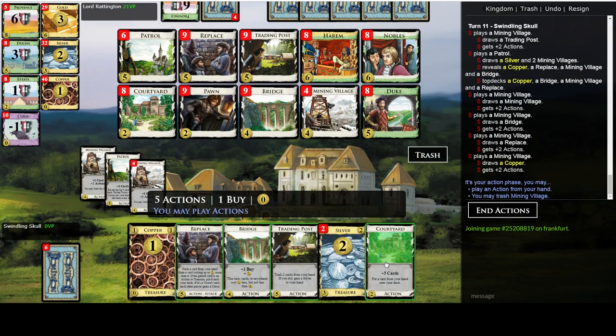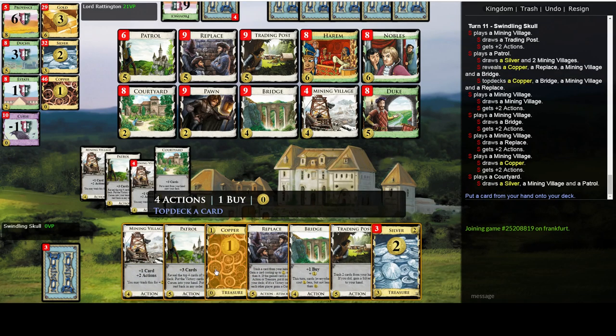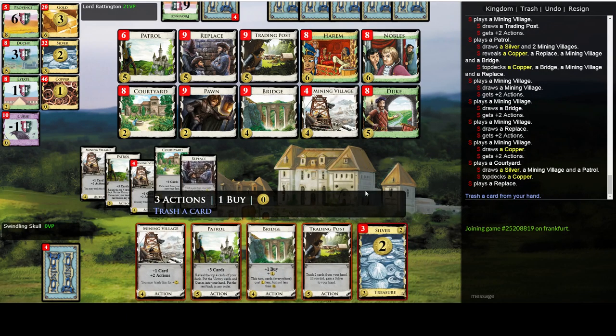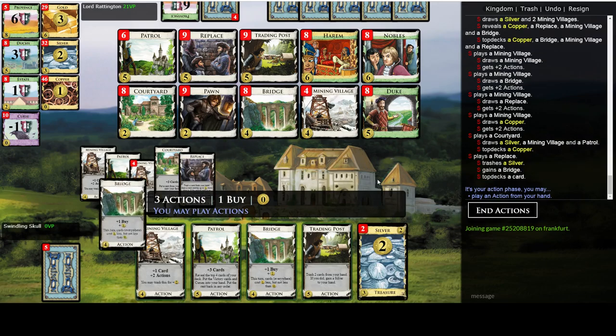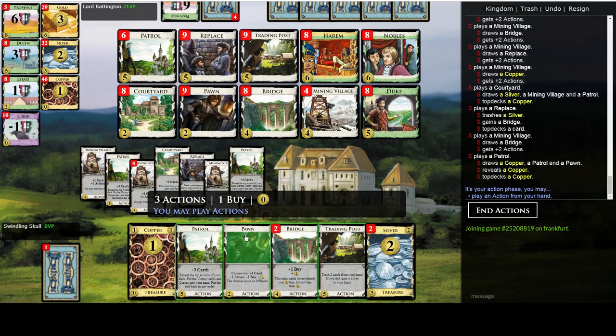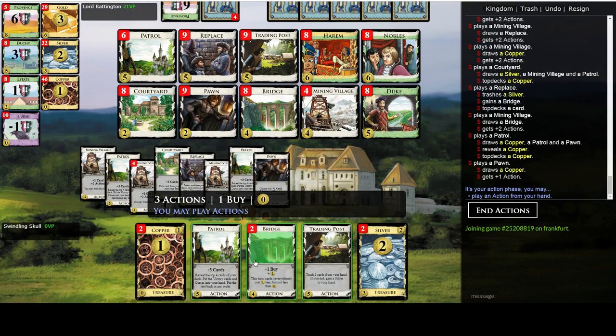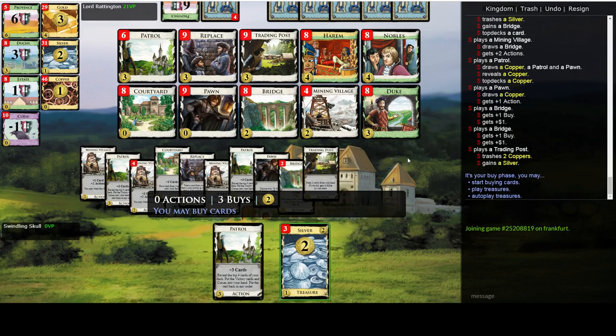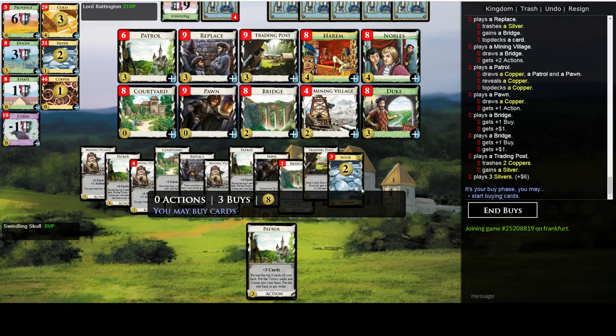This turn we might want to take another Bridge — let's actually do that right here. The last card is Copper and we can play all the actions we wanted, so great. Starting cards are gone.